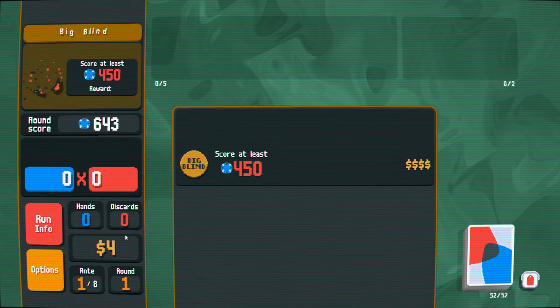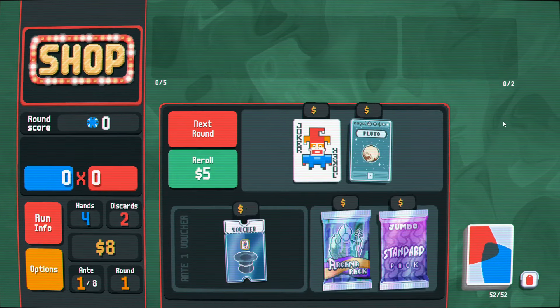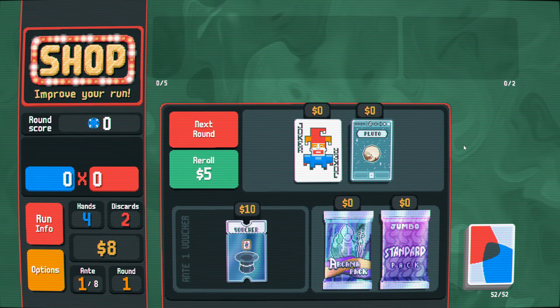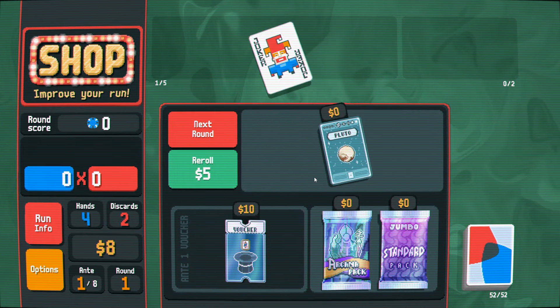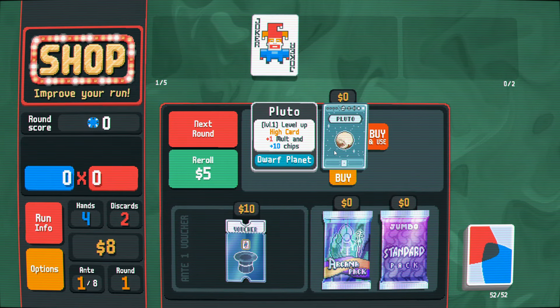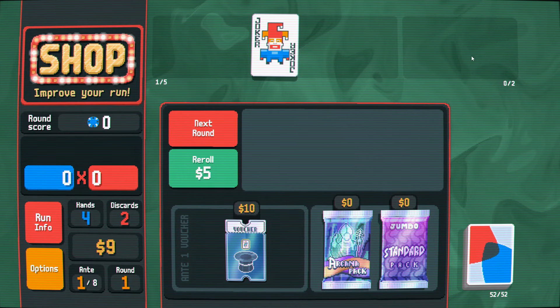I feel like you feel the minus one discard way more than any of the difficulty modifiers up to this point. So yeah, we'll take a square joker. That's not good, but whatever. I will buy this just to sell it back for a dollar.